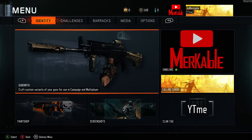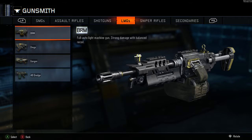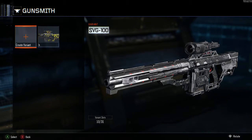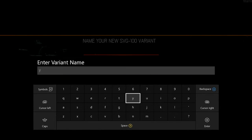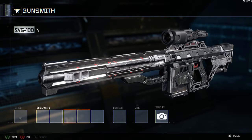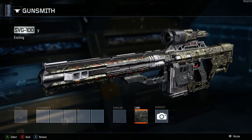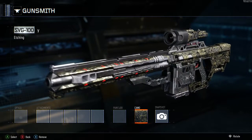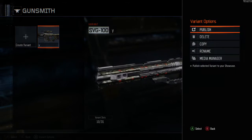You go to your gunsmith, as you can see right here. Let's say I want to copy — let's do the ice camo again. Let me just delete this real quick. I'm gonna use my SVG because I have the most camos for this gun, so it'll work better. For this we're going to use the Etching camo, which looks pretty amazing — it's the pack-a-punch camo on The Giant.